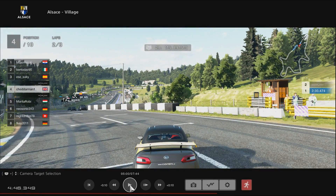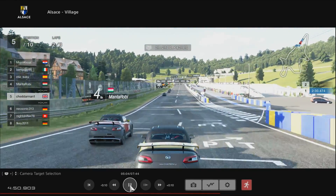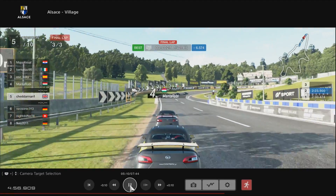As we see, CheddarMan brakes a little bit too late, runs wide, and that basically opens up the inside line - which is the one that Mantarobe wants to take. He comes in and gets a good exit speed, and there's no way CheddarMan can maintain the same sort of speed. Mantarobe takes the position. It's just one of those where you want to maintain track position and basically block off your opponent's line.